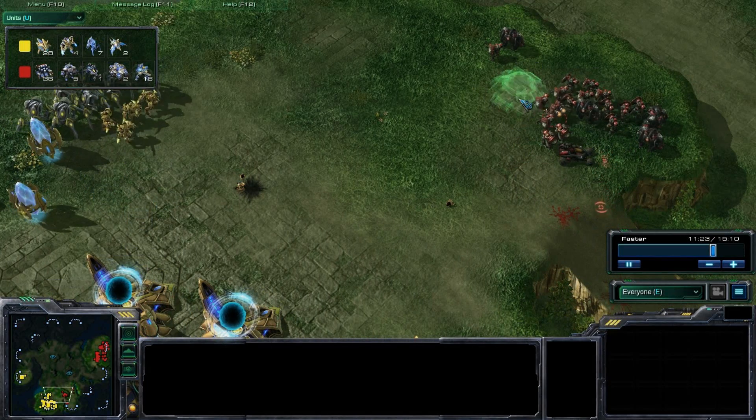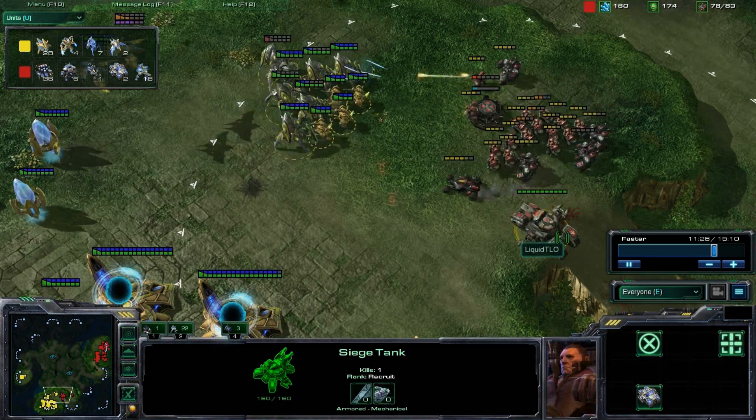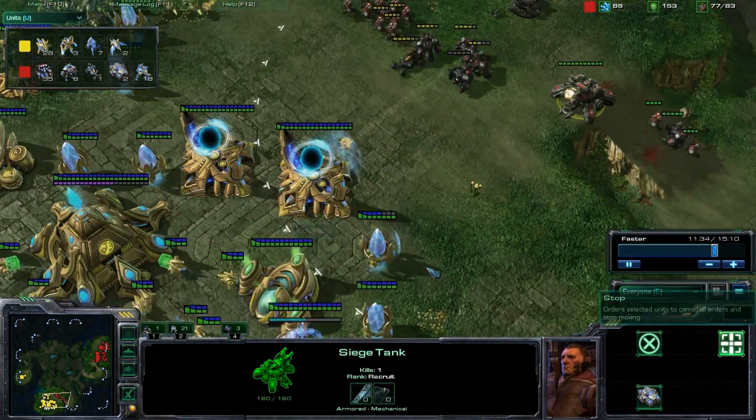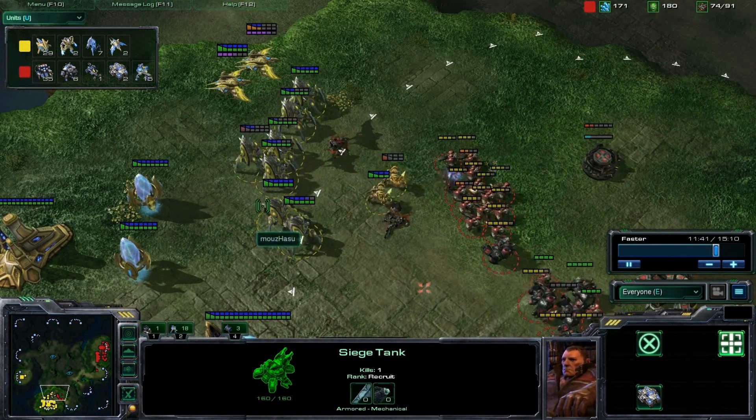They are all lined up at the ramp, and we're going to see an offensive bunker go down. He switched to a turret, and this tank might go down if it doesn't siege up quick enough. Now it's going to give him such a territorial advantage, and we're going to see a couple Marines picked off — a little back and forth.